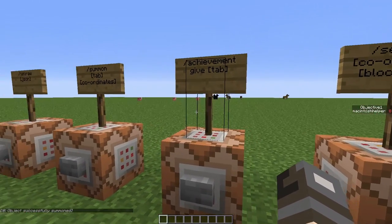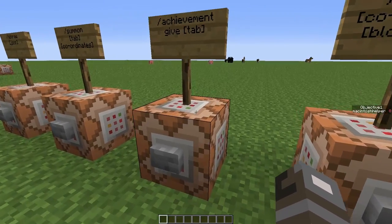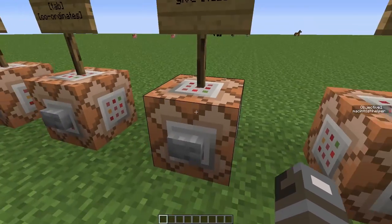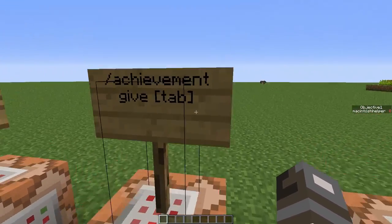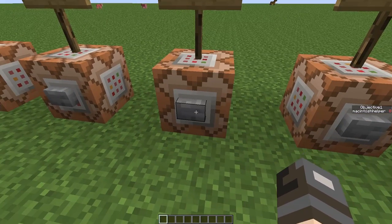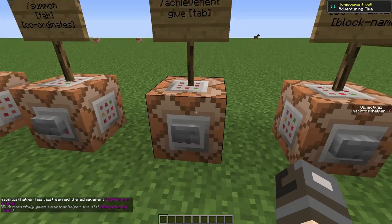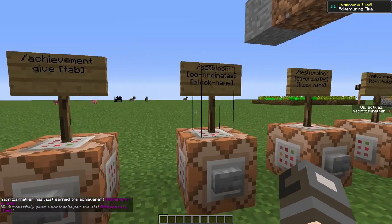Another command is /achievement give. You can give yourself achievements, which is quite useful. You can also give yourself stats, which will allow for wireless redstone by using objectives, stats, and command blocks with redstone. As you can see, it has given us an achievement.